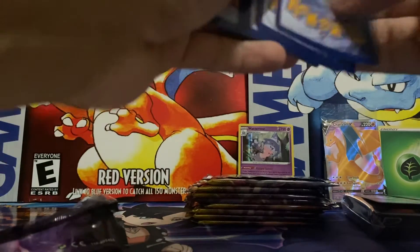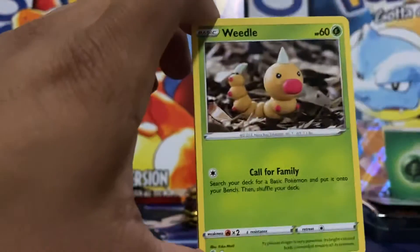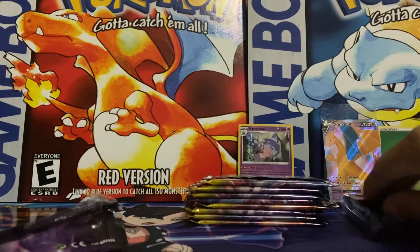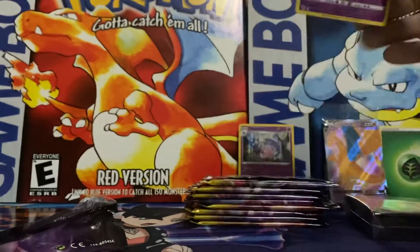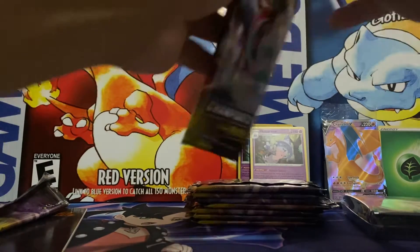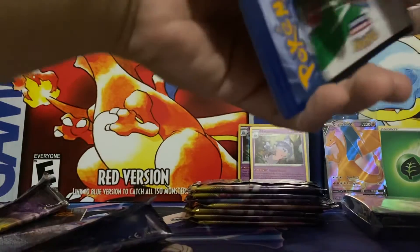Pack number two: Scolipede, Pokeball, Weedle, Kakuna, Fire Energy, Pokemon Center Lady, Hop, and Beedrill — we've got the whole evolutionary line. The reverse is a Beedrill. And our rare is another Hatterene. Back-to-back duplicates — off to a horrible start. Because the set's not that big and you're guaranteed a holo in every pack, you get the same cards really quickly.